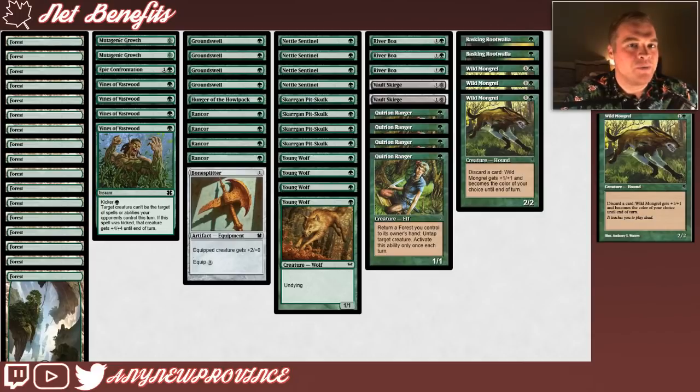Normally Stompy wouldn't have the ability to take advantage of Madness, however Patrick J is using Wild Mongrel to get just the right effect out of Basking Rootwalla. Wild Mongrel costs 1 and a green, and allows you to discard a card to give it +1/+1 and make it the color of your choice until end of turn. Sometimes your opponent's life total is so low that you don't care about pitching the last 3 cards in your hand to just win the game right there.